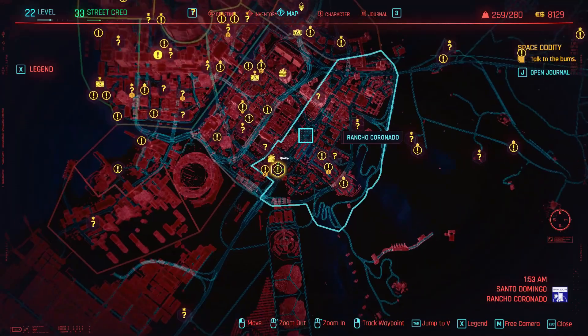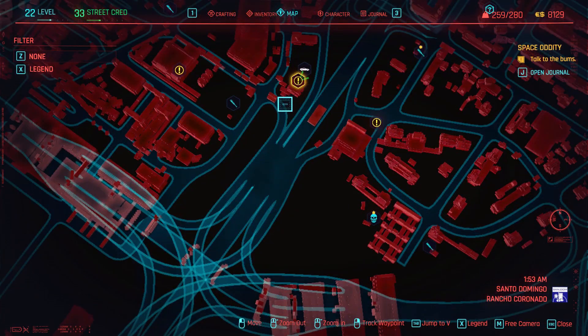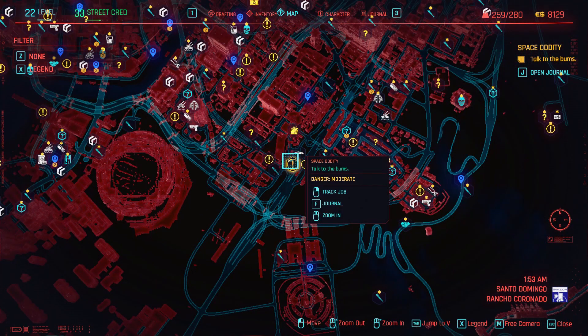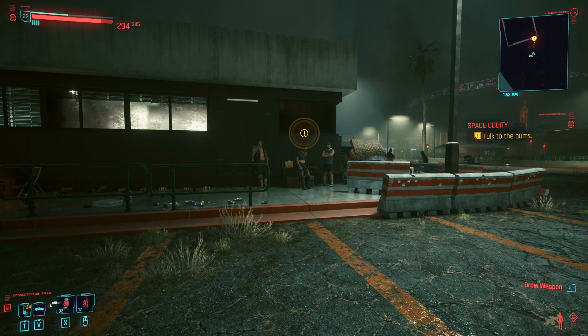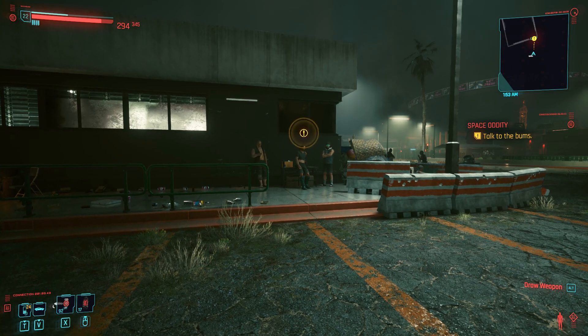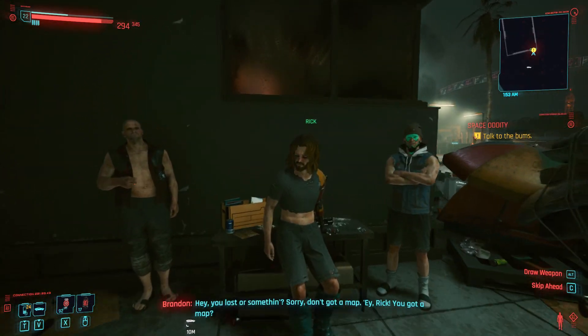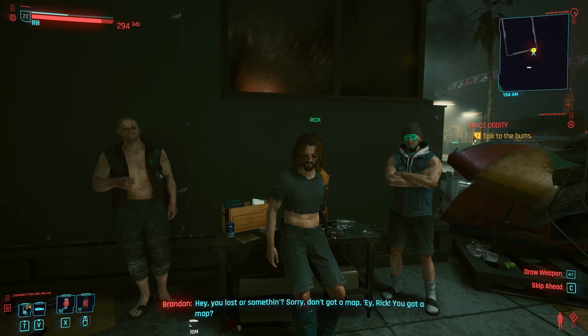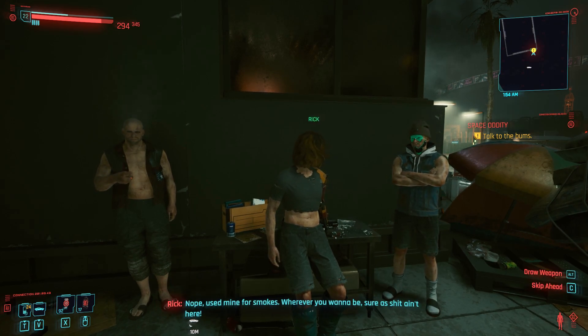First off, open your map. You are going to head over to this area right here — I'm showing it to you. Once you reach this area you will be looking at these three people right here. One of them is a bootleg-looking Keanu Reeves. Oh my god, he had a bad day. Talk to them.